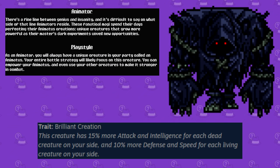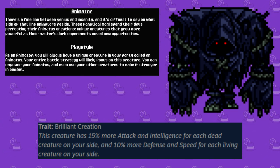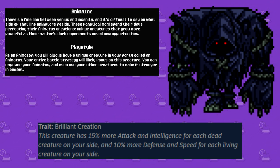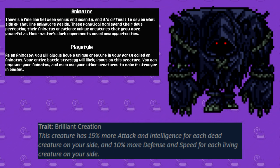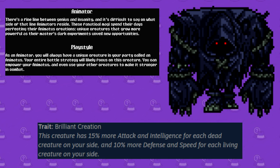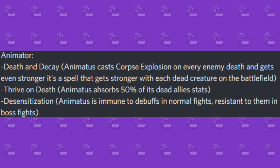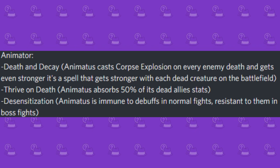First, you have the Animator class, a very interesting play style that focuses around this monster, the Animatus. This class more so than any other on this list really hinges on the starter monster, with the various unlockable perks being attributed to it. Animatus itself is very special and holds the Brilliant Creation trait, which increases its attack and intelligence by a factor of 15% per dead creature on your side of the field, and increases your defense and speed by a factor of 10% for every living creature on the field. Some notable perks for this class are Death and Decay, Thrive on Death, and Desensitization.